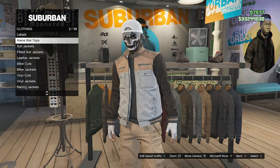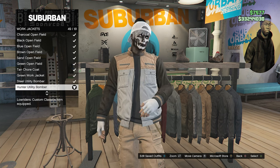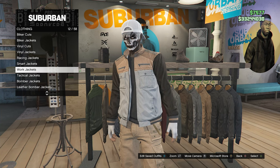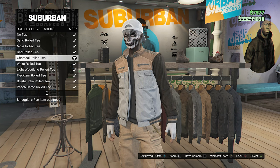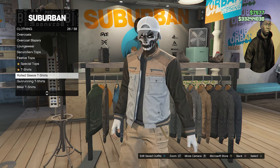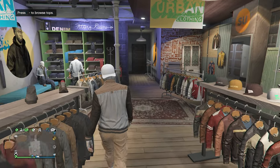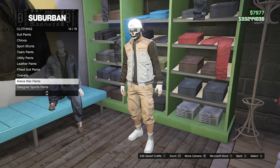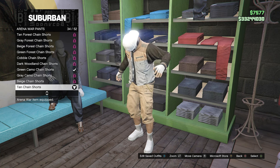For the third outfit, go back over to your tops, scroll down until you find work jackets which will be on slot 12, and equip the hunter utility bomber on slot 49. When you have equipped this work jacket, back out and scroll down until you find rolled sleeve t-shirts on slot 26, and equip the charcoal rolled tee on slot 5. Now back out of your tops, head over to the pants, go to arena war pants on slot 14, and equip the tan chain shorts on slot 34.